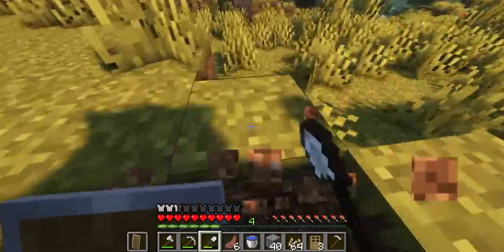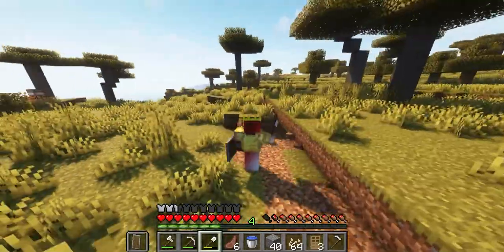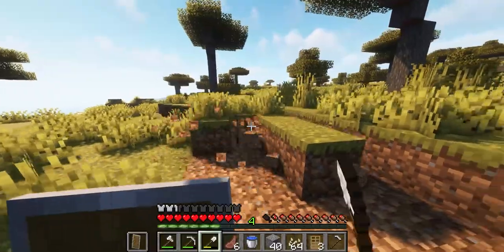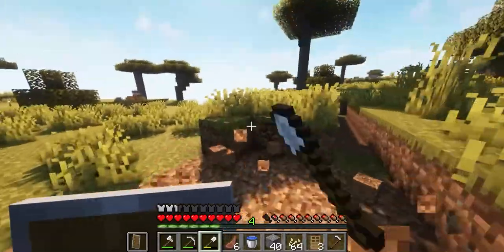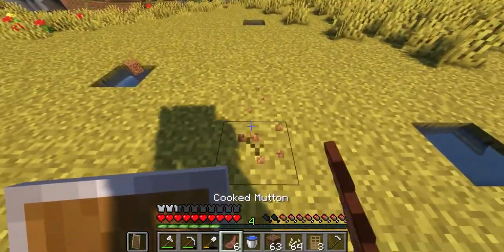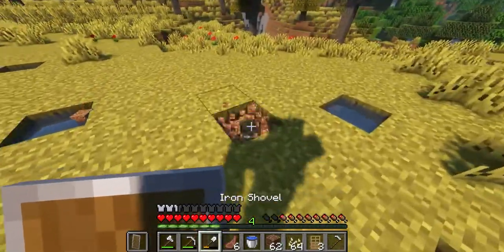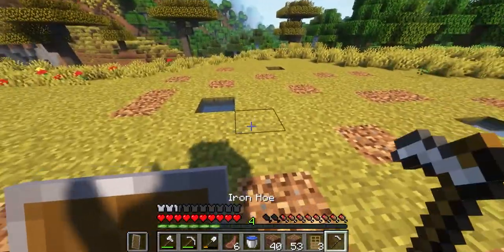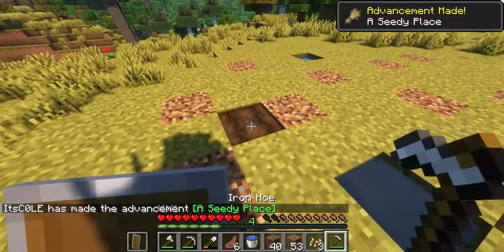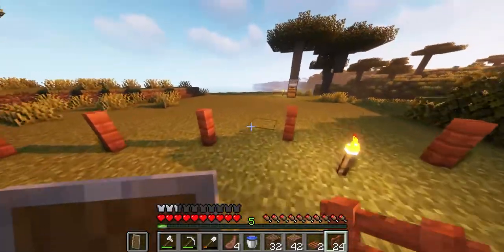So guys, what we're gonna be doing right now — I just set up some water splotches for a farm. But this farm is gonna be really cool, it's gonna be a really fun place to come to, because it is gonna be a pumpkin patch. You've got all these little splotches of water set up, so let's just go in and break all this, sprinkle some coarse dirt in there, and put a pumpkin right here.